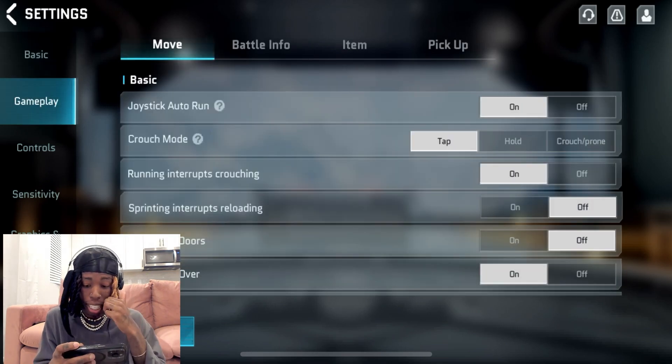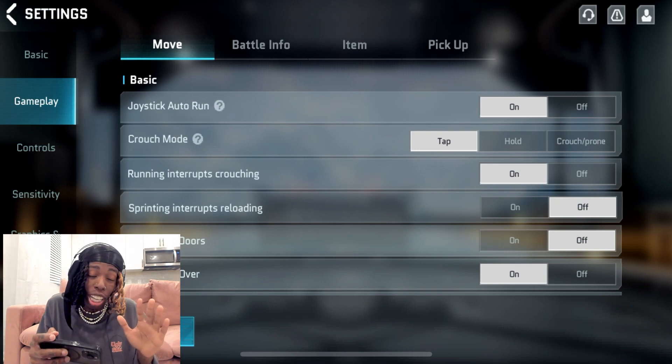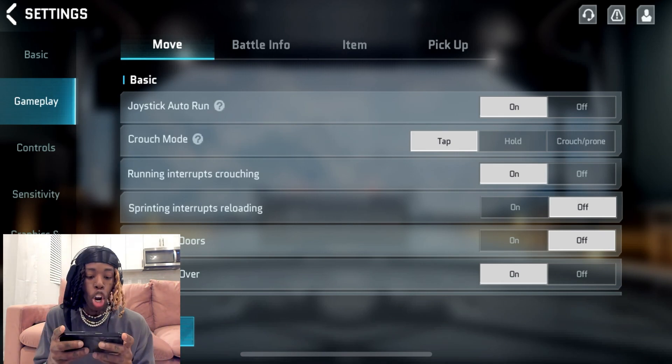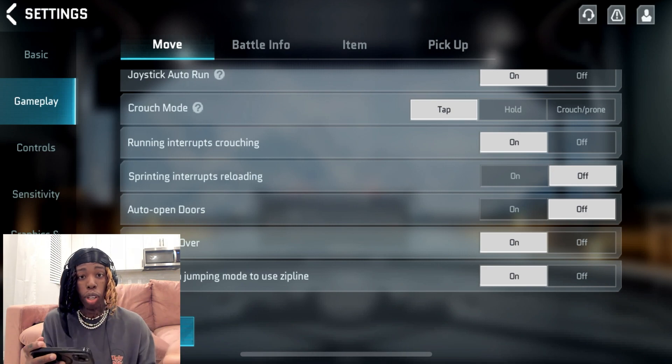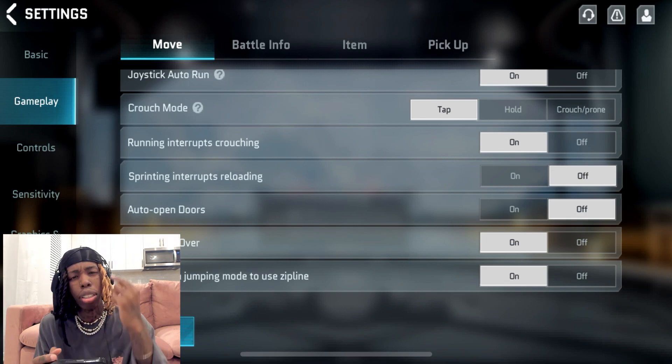In Gameplay: joystick auto run on — I love that, we like to make our lives very simple. Crouch mode on tap, running interrupts crouching — yes, we want that on so we can move as quickly as we want.